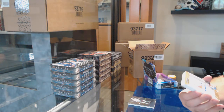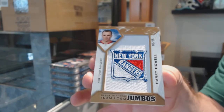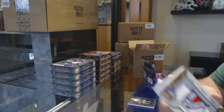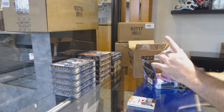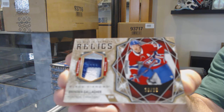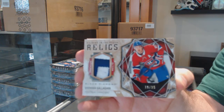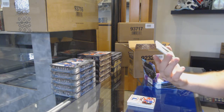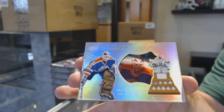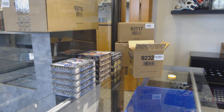I am like eight boxes into tonight and I am murdering it. We've got numbered cards in the same pack — number to 15 team logo jumbos for the Rangers, Harry Howell out of 15. What a pack — number to 25, and this makes it even better, number 10 of 25 Brandon Gallagher, diamond mine relics patch. Might as well kill this pack totally — hardware heroes for the Oilers, Bill Ranford. That pack was honestly stupid stacked.